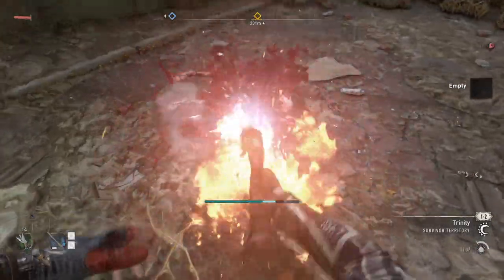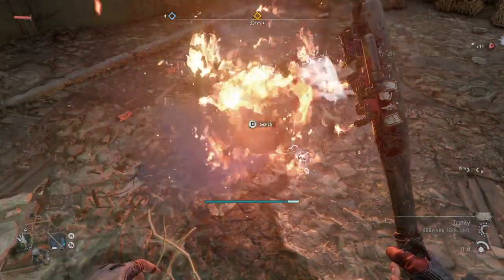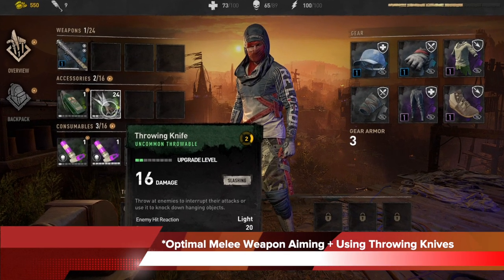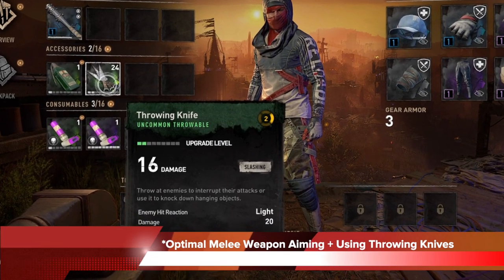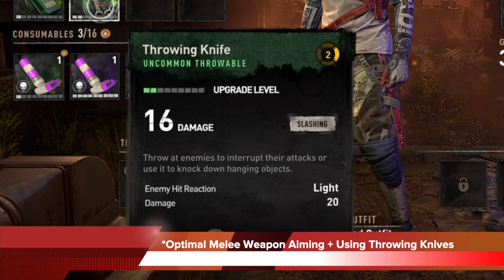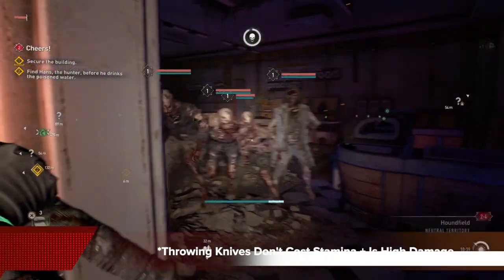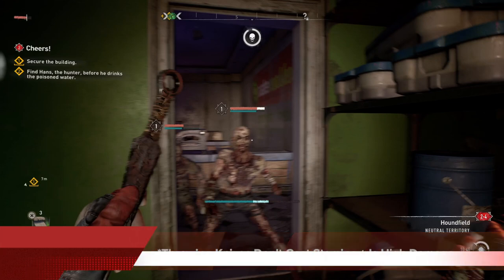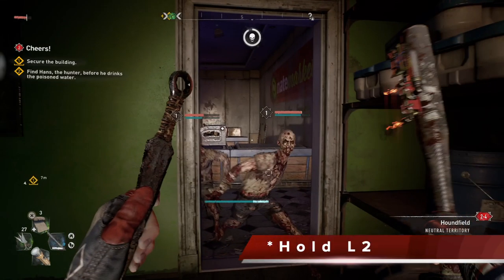And once they're down, you can do whatever — you can take out a weapon and just put them out of their misery. Now that we've discussed how to optimize your melee weapon aiming depending on weapon type, we want to further make everything go a lot smoother by using the accessories: throwing knives. Throwing knives are absolutely great in this game because they don't cost stamina, and they are very high damage, so they go along with any melee weapon you use.